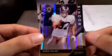There's a Greg Salas rookie for the Rams, numbered 248 of 399. Josh Freeman for the Buccaneers - regular base card - and Jonathan Stewart, running back for the Carolina Panthers, base card as well.